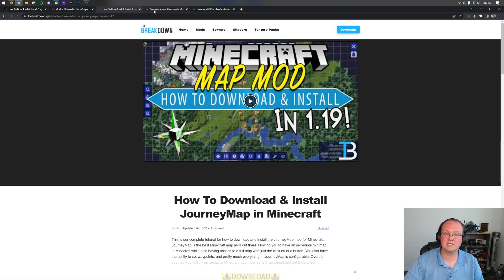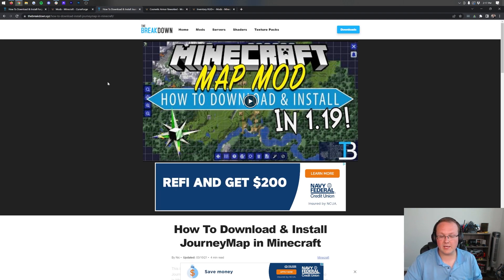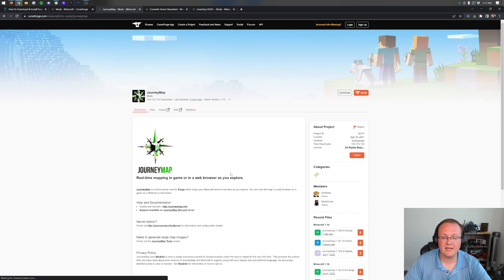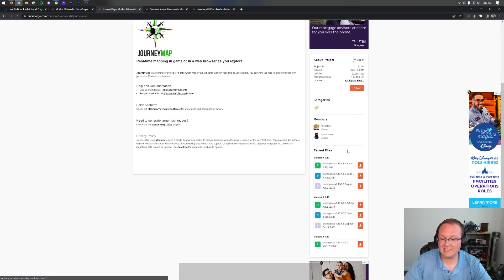The mods we're going to use in this video are JourneyMap, Cosmetic Armor Reworked, and Inventory HUD Plus. For JourneyMap, go to our website linked in the description — it's an in-depth guide specifically for JourneyMap. Click the yellow 'Download JourneyMap' button and it will take you to the official JourneyMap download page on CurseForge. Come to the right-hand side and scroll down.